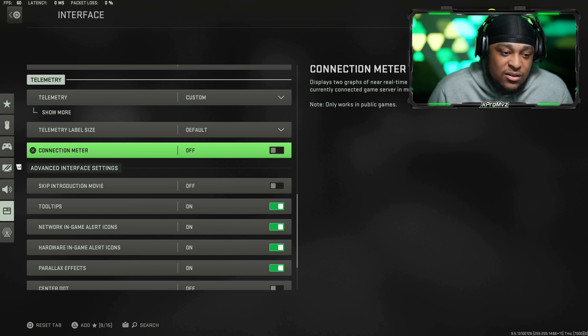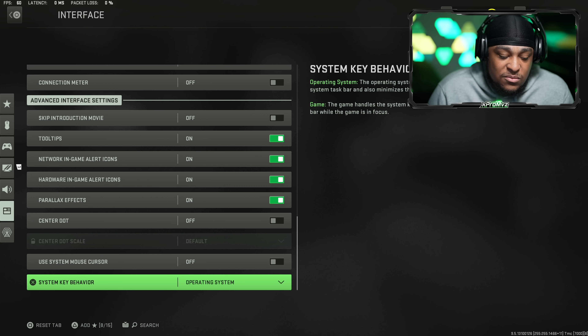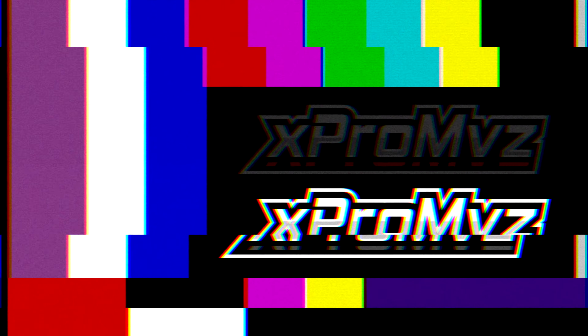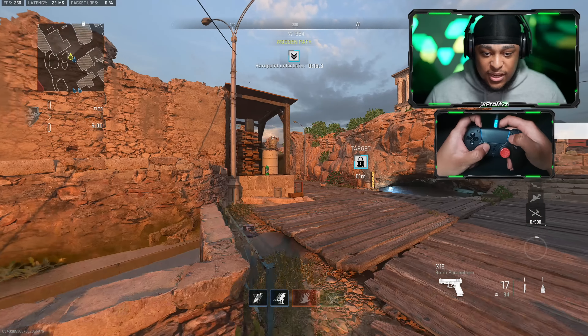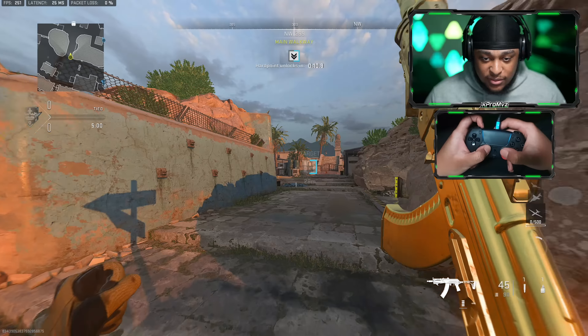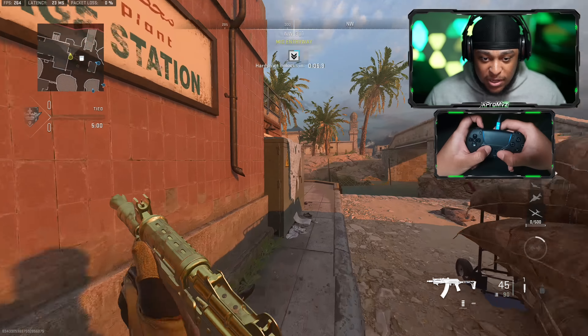I keep FPS counter, server latency, and packet loss on. Connection meter I leave off. Just copy everything else you see. Those are all my settings in Call of Duty Modern Warfare 2. Hope you guys enjoyed the settings — use what feels right for you, don't just copy my settings and think you're gonna play like me. Hopefully you guys enjoy the gameplay with the hand cam on. I got a new mount for the hand cam so it should be better positioning.